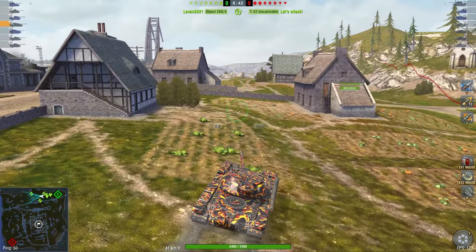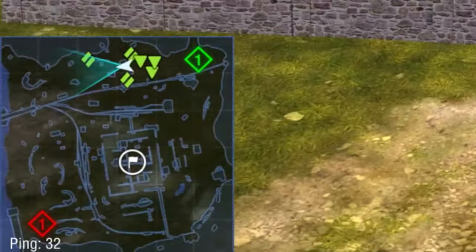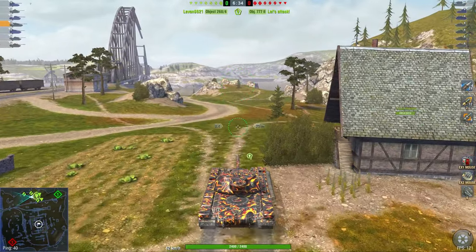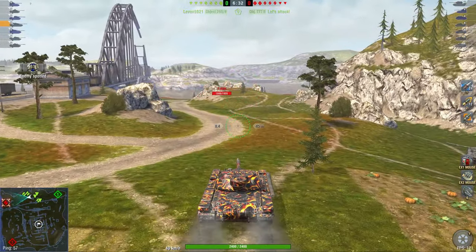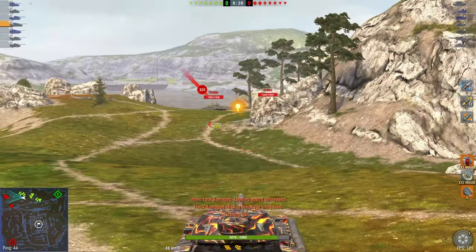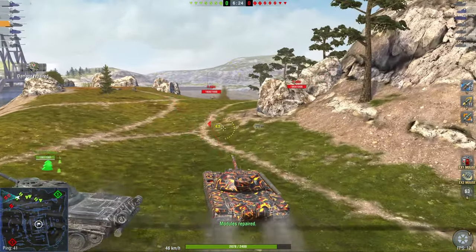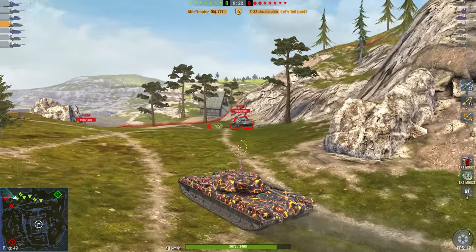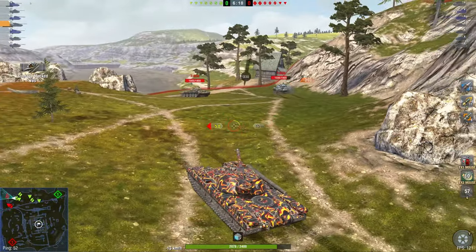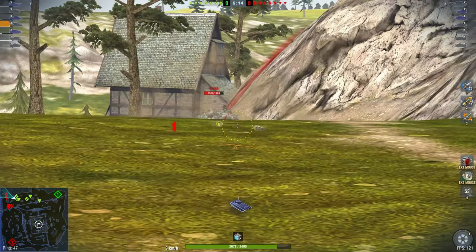Let's do this again. All the mediums are going to the actual medium side of the map, which is lovely. However, the T62A has immediately taken a very important spot, so let's try to get them out of here. Now, the 777 is a very capable vehicle, but it is by no means OP — if somebody tells you it is OP, just laugh at them.